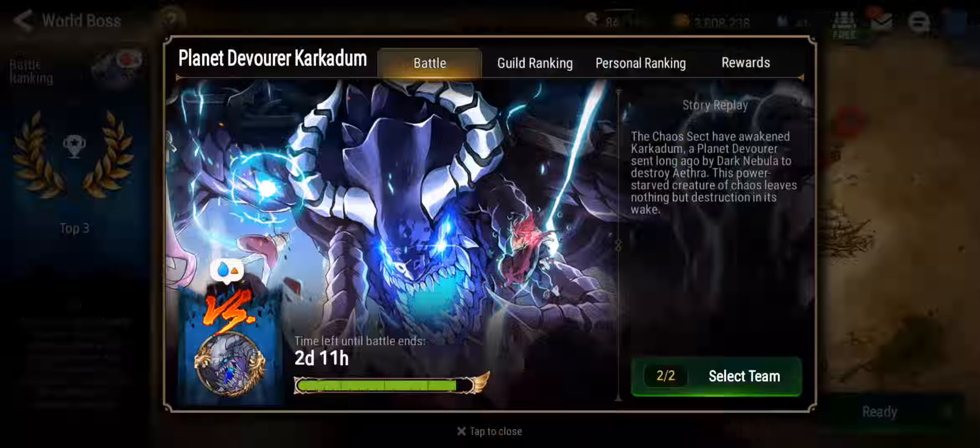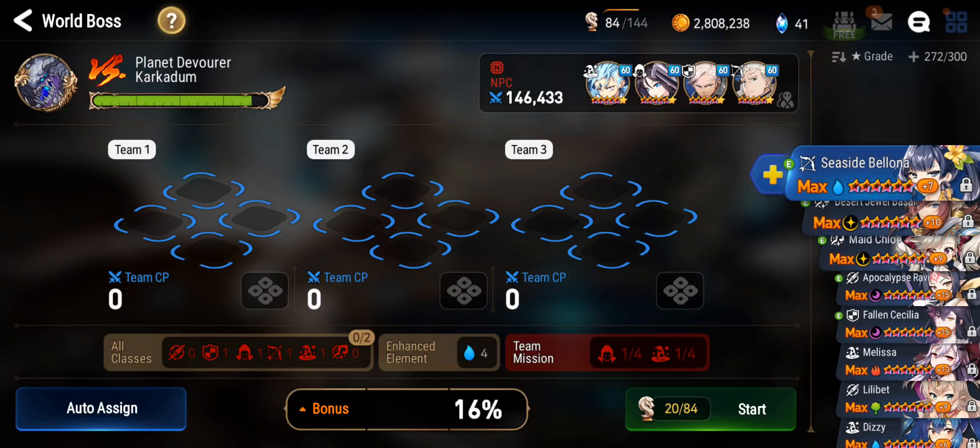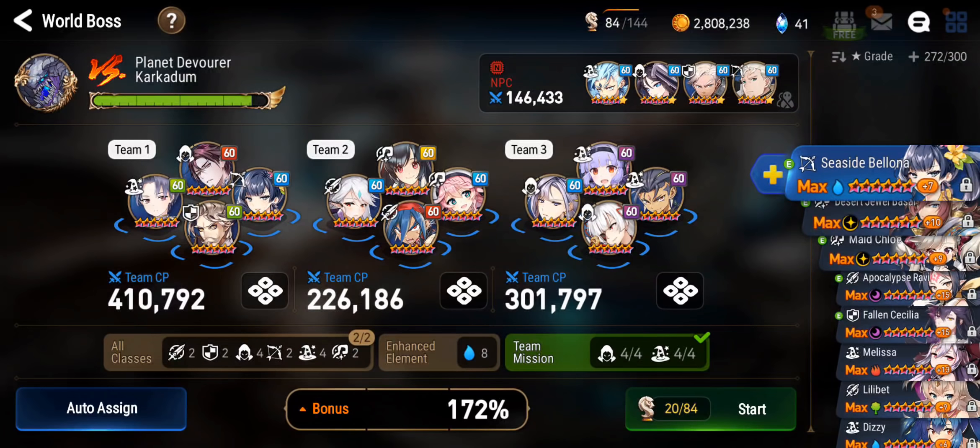First things first, we can select Supporters. There are five different options. The best option is probably one which has the best class composition for your bonuses. At the bottom right, it's a team mission. You want to pick a set of supporters which can help out with that. There's only one here, two here, two for this one. Let's try and auto assign our units.